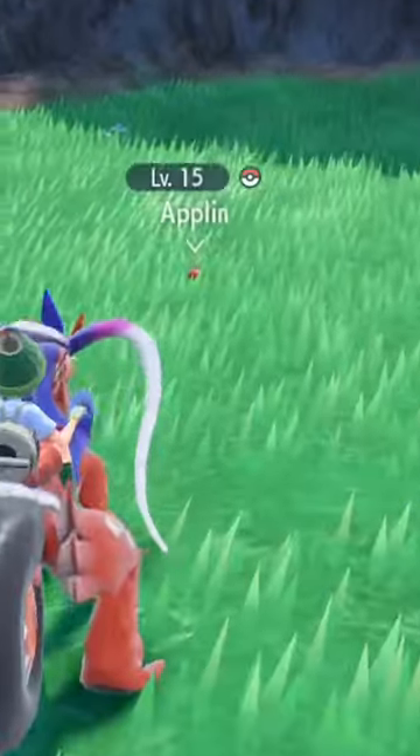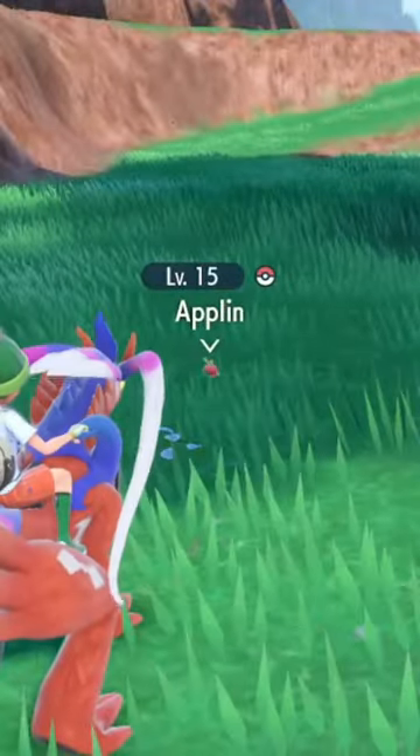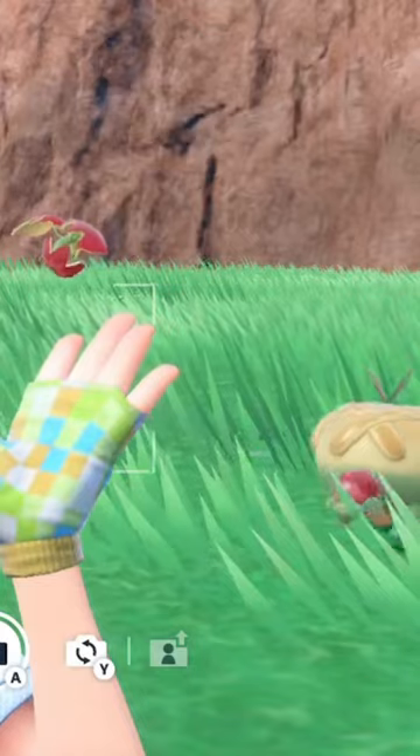They are quite small, so you have to keep your eyes peeled. Now you can have your very own Flapple and Appletun.